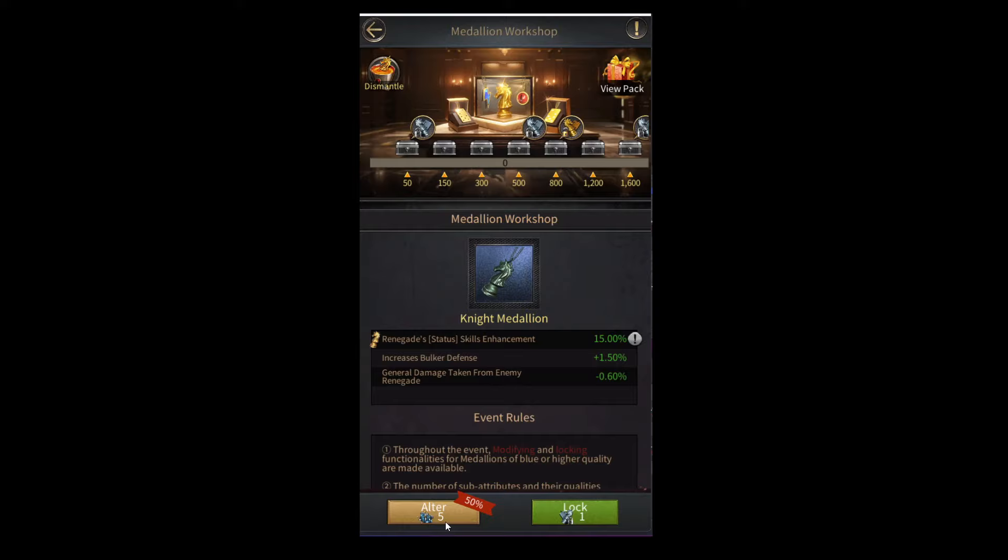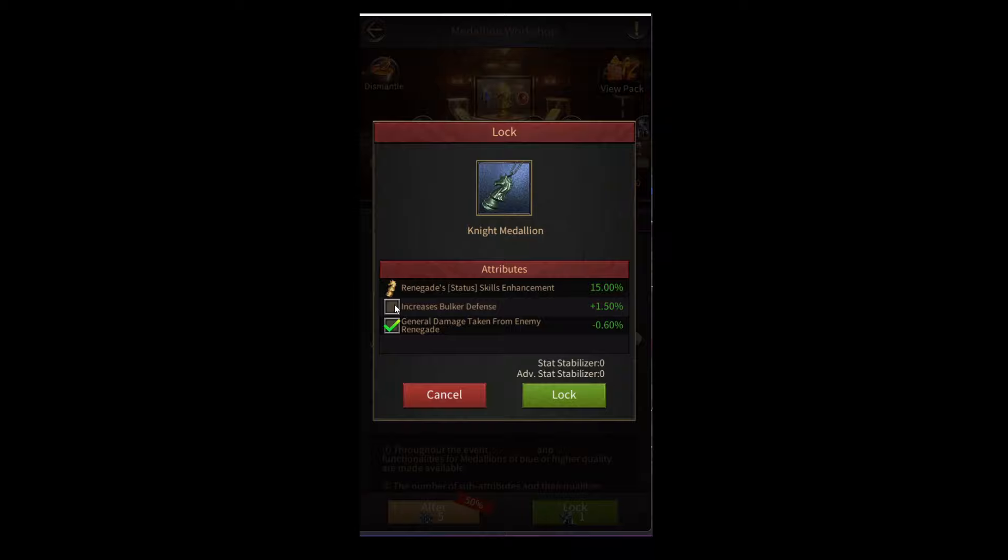In this case, I'm using a blue quality medallion. If I have five medallion modification items, I'll be able to modify these stats on this medallion. I'm also able to lock certain stats on my medallion by simply selecting this lock option. However, to lock these stats, I'm going to need a stat stabilizer and an advanced stat stabilizer.